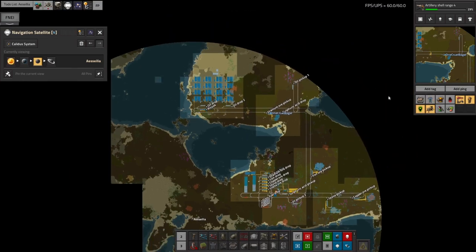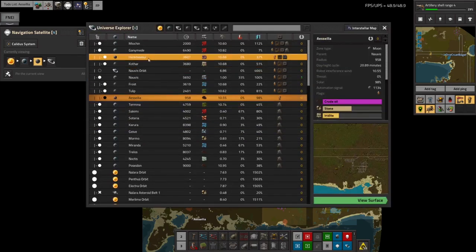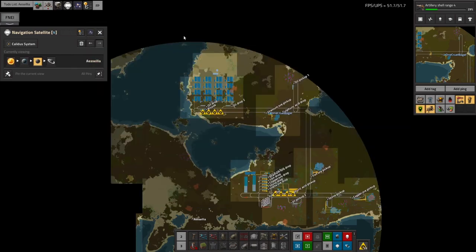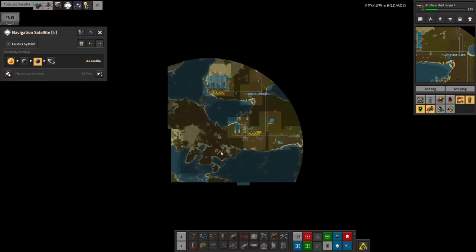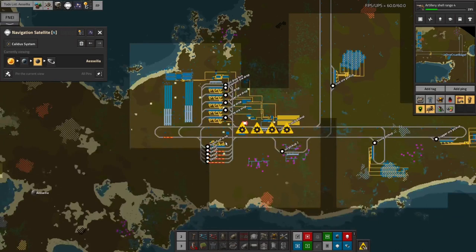While I think of it, let's set up some scanning for Acelia - scan surface. So we'll automatically explore the rest of it with the navigation satellite and we'll very quickly have the entire moon explored. It's quite a small moon. That's working nicely.